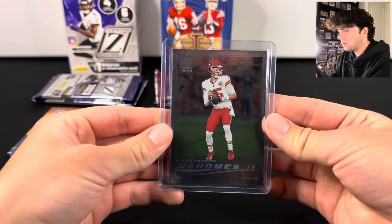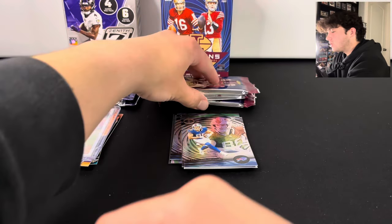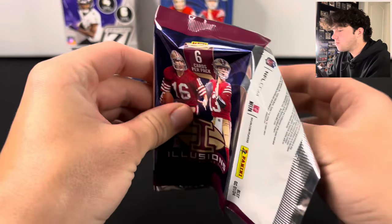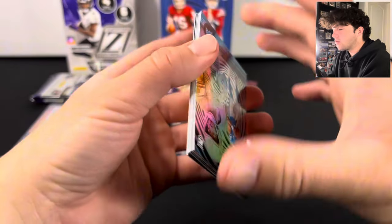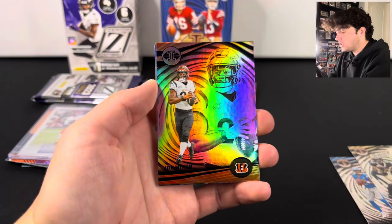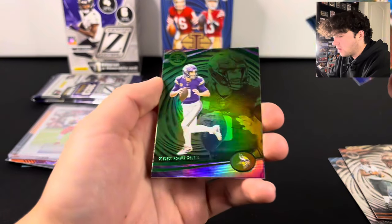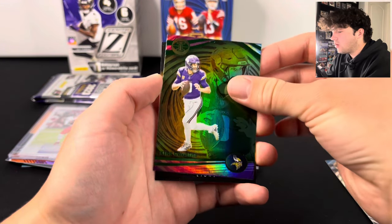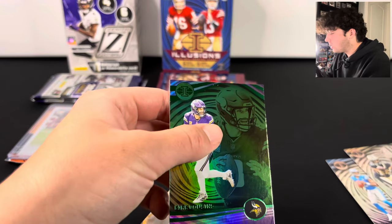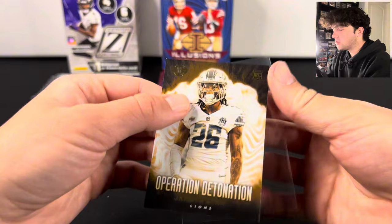Let me put that in a top loader. That's probably one of the nicer cards — the Bijan and the Patrick Mahomes. Let's see if Illusions can beat that Patrick Mahomes. We got Hendon Hooker on the front, Chris Olave, Joe Mixon, Justin Herbert, a Kirk Cousins on the green, and a Jameer Gibbs on the Operation Detonation. Those are really cool looking cards.